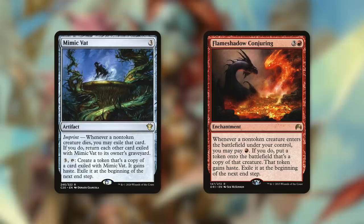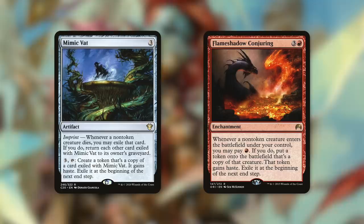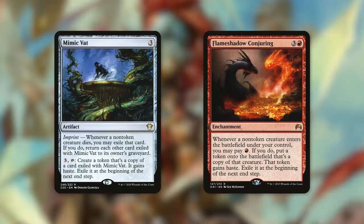Flameshadow Conjuring is an enchantment that says: whenever a non-token creature enters the battlefield under your control, you may pay red. If you do, put a token onto the battlefield that's a copy of that creature — that token gains haste, exile at the beginning of the next end step. We're going to be getting a lot of creatures coming into play through those reanimation effects, and now just for one red mana we can make an additional copy. And that creature is going to stick around because of Obeka. Just pay one to get an extra copy, and the value out of a card like this throughout the game is absolutely absurd.